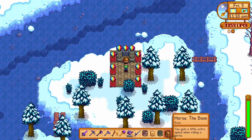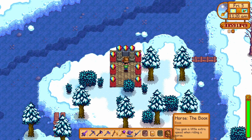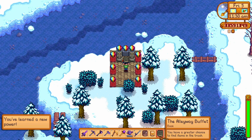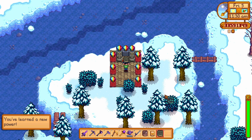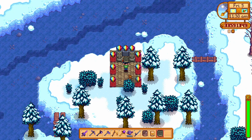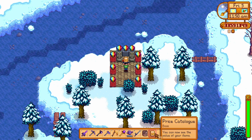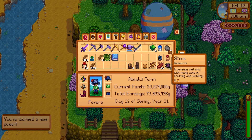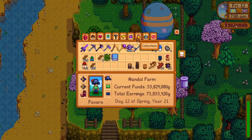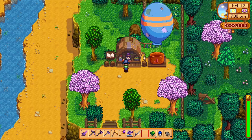Another one is the Horse book — you gain a little extra speed when riding a horse, and you also buy this from the bookseller. The Alleyway Buffet gives you a greater chance to find items in the chest, which is quite important for a future item. The Price Catalog lets you see the value of your items in the inventory — you can see what the sell price is on the different items you already have, and that book will go in the menu of Special Items and Powers.